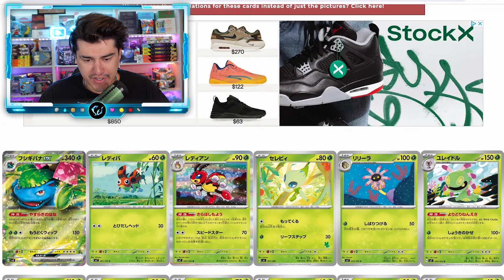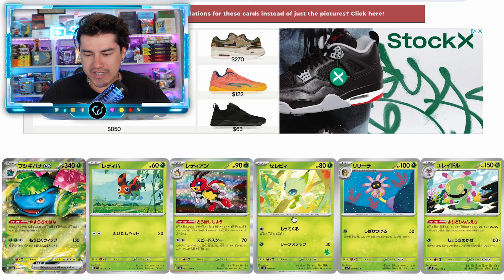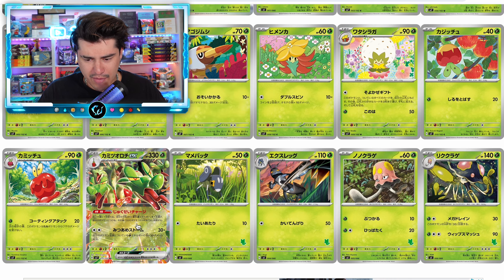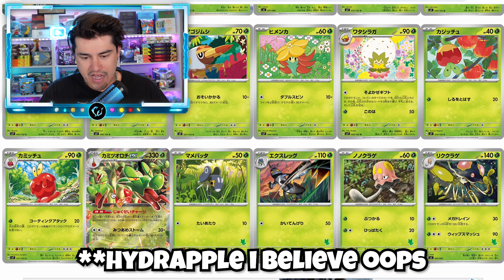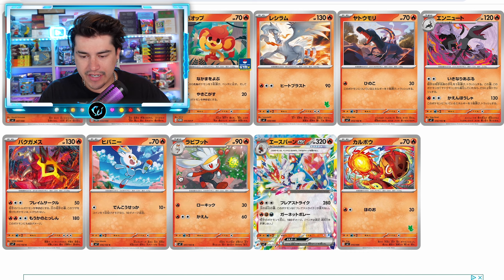Right off the bat, the very first two cards I see — a nice little Venusaur EX, bring back a Venusaur. For the commons, we won't spend too much time on those, but right off the bat I saw that Celebi and that's a beauty. We got — is this Flapple? This is like the meanest — Flapple is mean mugging on this card.